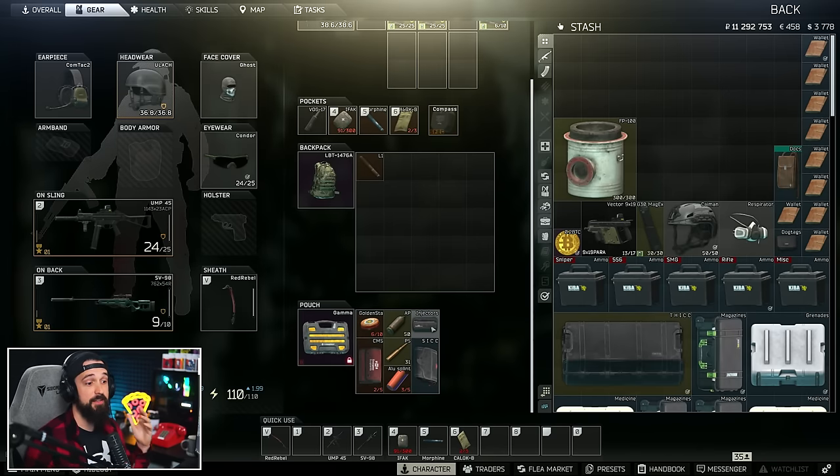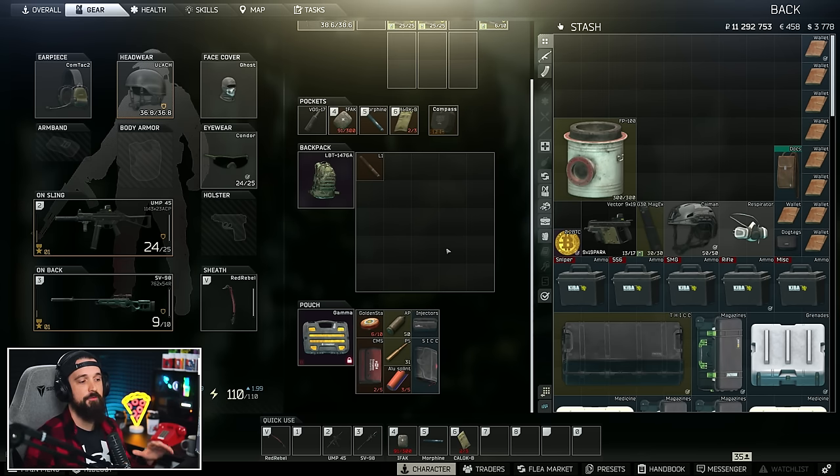Secure containers are huge because anything you put in there you get to keep no matter what — whether you die or you live. If you want to know more about what fits in there or the whole 'found in raid' mechanic, check out my full Escape from Tarkov beginner's guide for that.